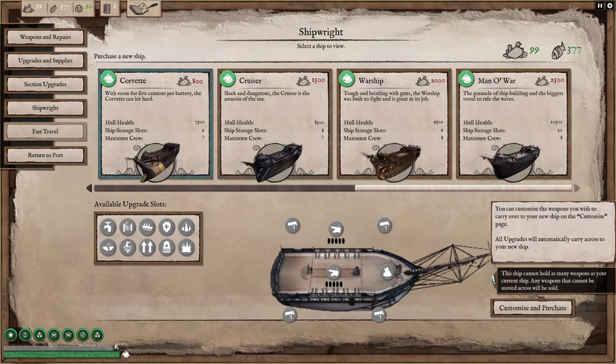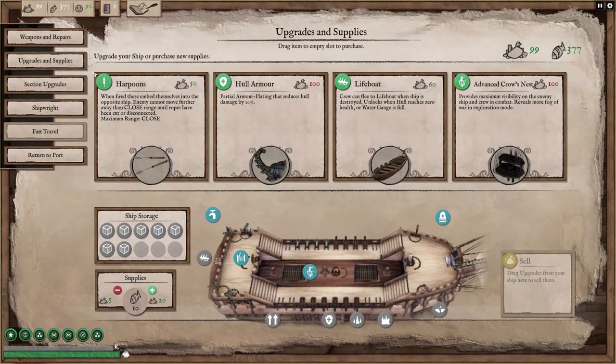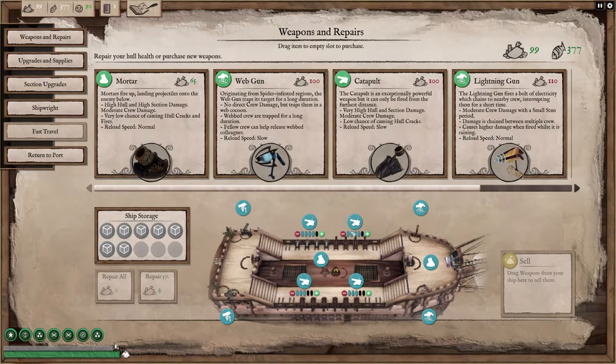I don't know if I'm going to go with the Cruiser next or just go right to the warship, or be just greedy and go right to the Manowar. But for now we are on the Galleon. Let me get back to weapons here.